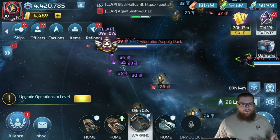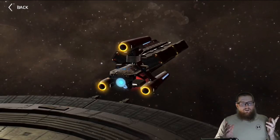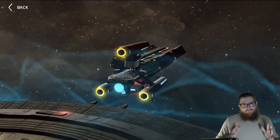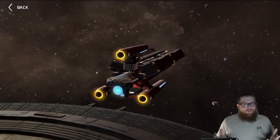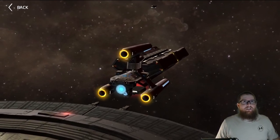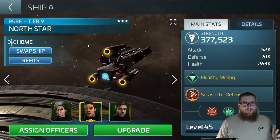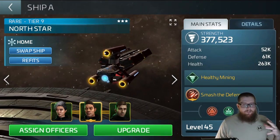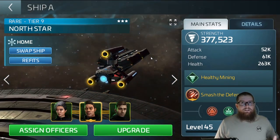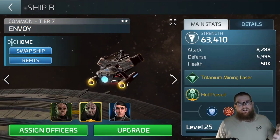Everybody tells you the Northstar is good for cracking bases, but how do you do it right? When you first get it around operations level 18, it's a really great ship — kind of a warship for a while. This one here is maxed out and it's still viable up until about level 24, once you can really build the Vauclis, which will take back over as your main warship.